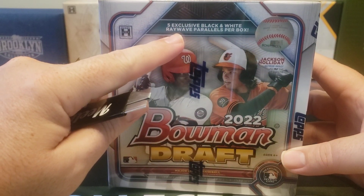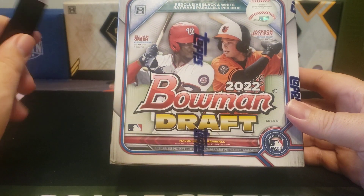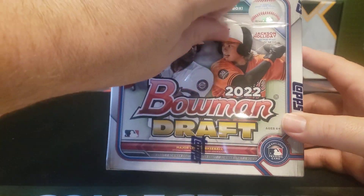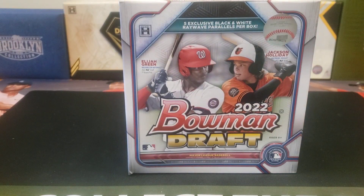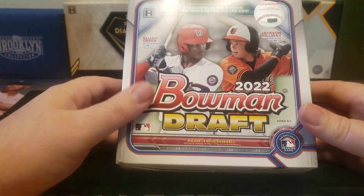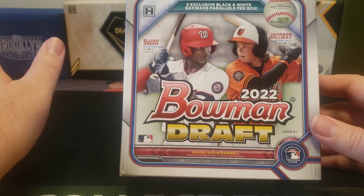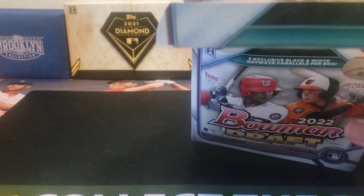This box comes with the exclusive black and white Ray Wave parallels. You can get autos - they come like one in every 20 boxes, so hard to hit - but let's see if we can pick up maybe a couple nice chrome numbered cards. This is actually a pretty good deal. I paid $115 or $120 for this, and for those of you who might not like the $450 or $700-plus price tags of jumbo or super jumbo, this is actually a really good way to put together sets and chase some of the numbered parallels, because you can get the numbered chrome cards in this as well.